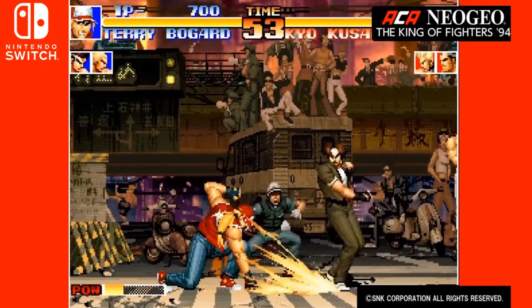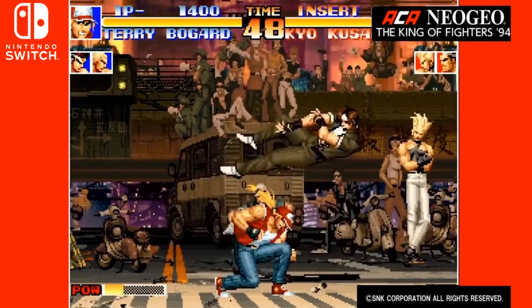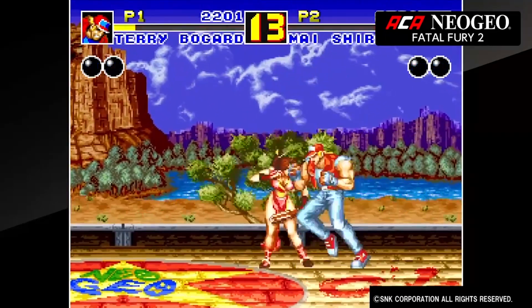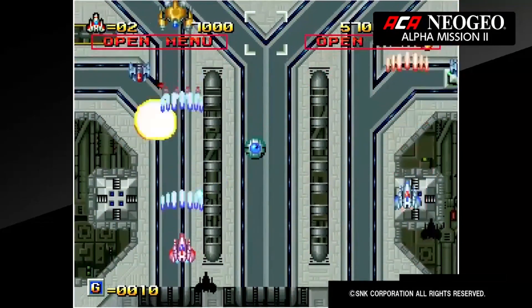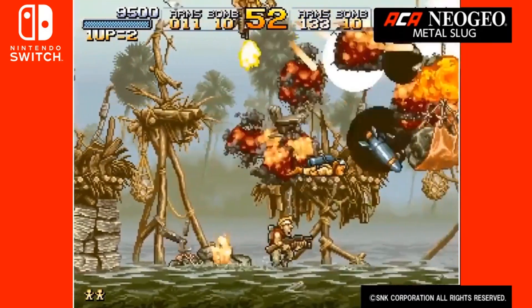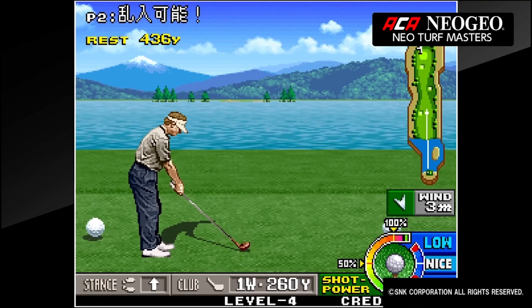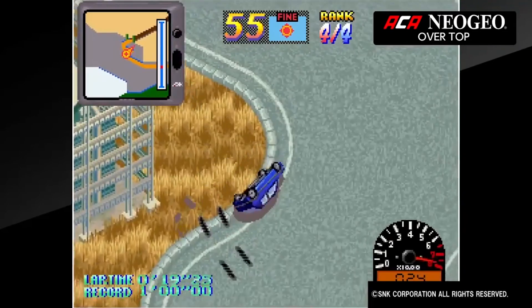And lastly, we had several new Neo Geo games release including more 2D fighters such as The King of Fighters 94, Samurai Shodown 4, and Fatal Fury — all classic arcade-style fighters. They also released the classic shoot-em-up Alpha Mission 2 and the 2D action game Metal Slug, all excellent choices if you want to blow stuff up. If you'd rather take it easy with some competitive games, there's also Neo Turf Masters, which is essentially a golf game, and the racing game Overtop.